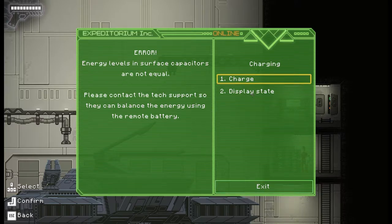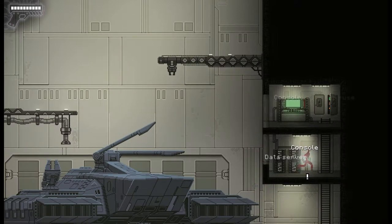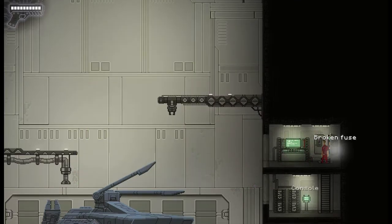Let's try and do something. Maybe we can get a battery down. Here's the capacitor states — these all need to be balanced. This one needs to just empty into that one. That's not a thing we can play with right now. What about this one over here? Is this console for anything? Let's try the lift. Cargo elevator active! That's the one we were looking for.